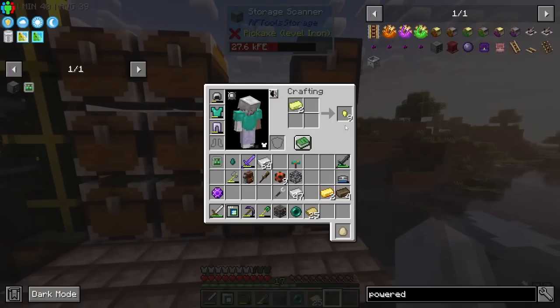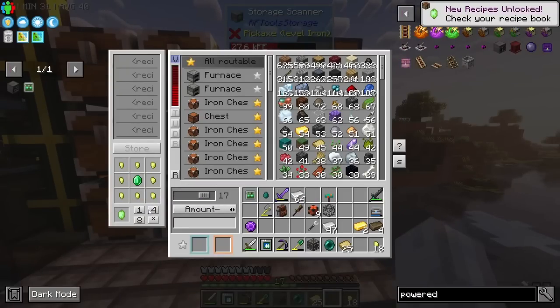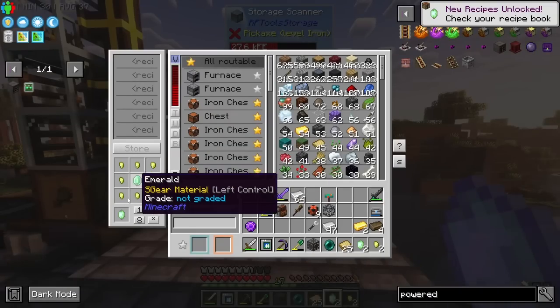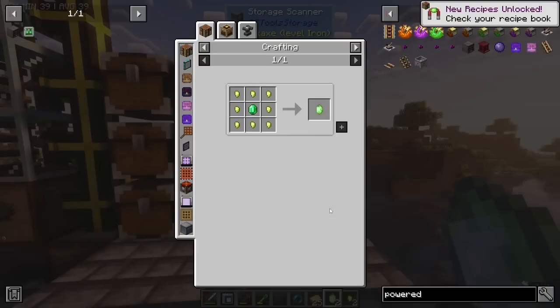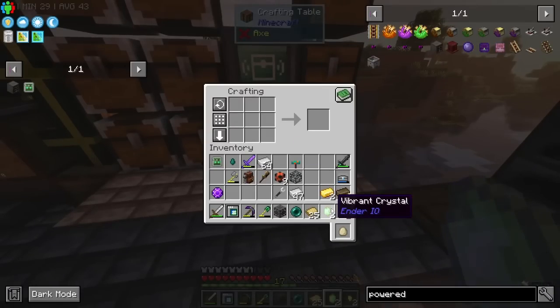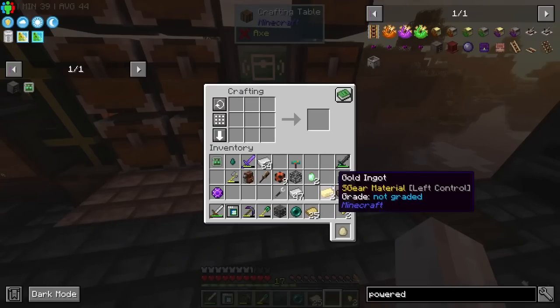I need to turn these guys into the crystals first. We go here, craft two of those. I swear I used the diamond before - oh I made a pulsating crystal before, that adds up. So - do I want to make the spawner with the catacomb zombie? I could potentially use a soul vial to make a different spawner, like an enderman spawner.